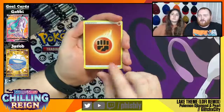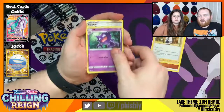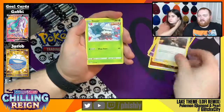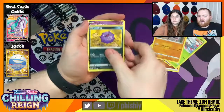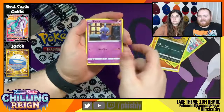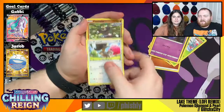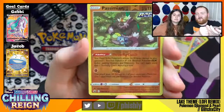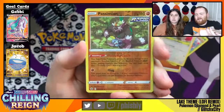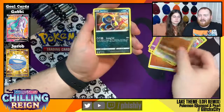Our first pack here is starting off with the Fighting energy into the Clara, Haunter, Flannery, Snover, Galarian Yamask, Happy Little Koffing, Emo Little Shuppet — I feel like those two cards are always together. Squavit. We've got the Reverse Foil Passimian, that's got the adorable little Sobble with the Throwing Coach ability, and then the rare for the pack is Seviper.